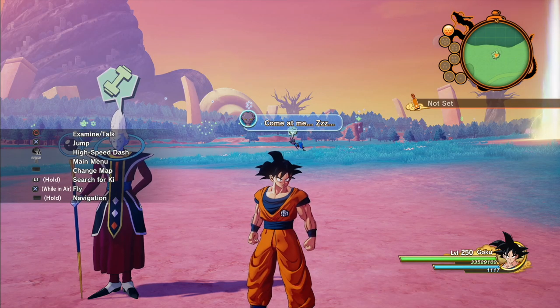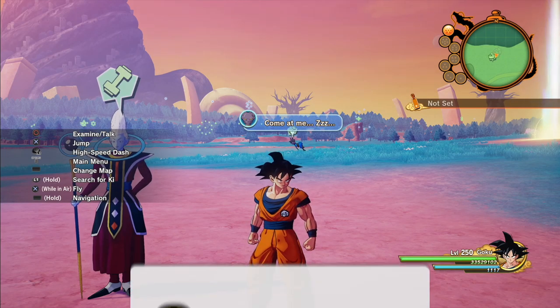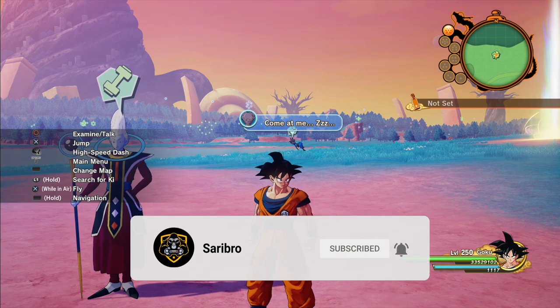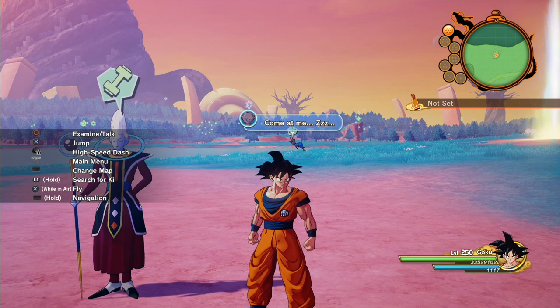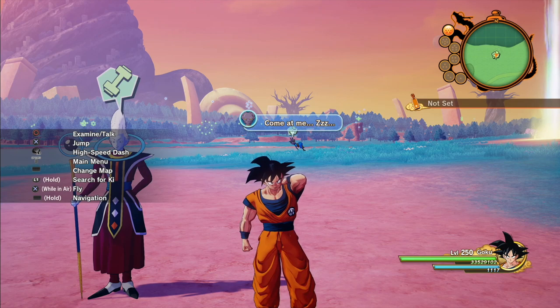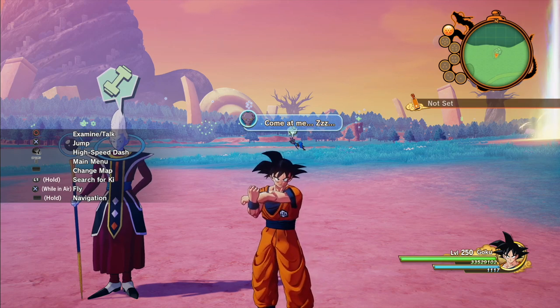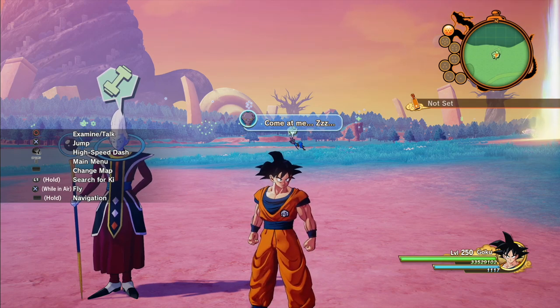Welcome back to another how-to video for Dragon Ball Z Kakarot. In this video I'm going to be showing you how to easily defeat Beerus. Beerus is the ultimate endgame boss battle, and he's actually pretty challenging. Even at max level 250 with everything unlocked, the fight is really hard because you can't use any heals, he has a ton of stamina, and his attacks do a lot of damage. Hopefully these tips will help you defeat Beerus a lot easier.